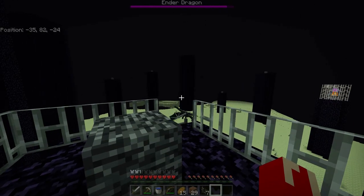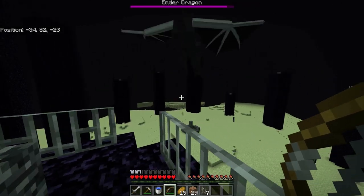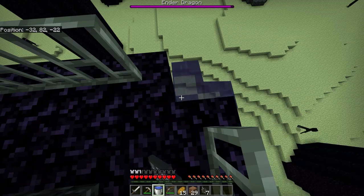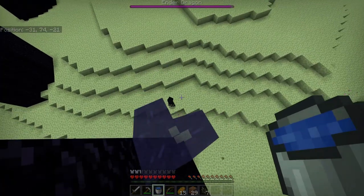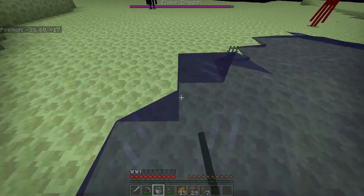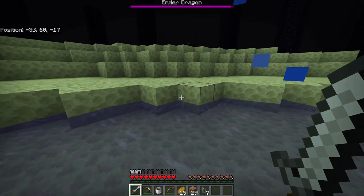Alright, once you're at my stage, all the crystals are down apart from that other caged one. You're just going to want to dodge the dragon and get back down here by placing a water bucket right there, and then scooping it back up and just going in. And that enderman, I think, is mad — yes, he's mad, he's got his big fat mouth open, and now I need to deal with him because he'll kill me otherwise. I'll just be right back once I've dealt with this dude.